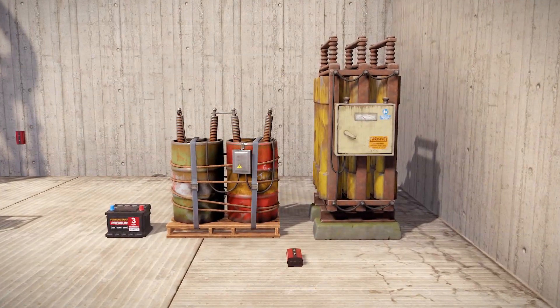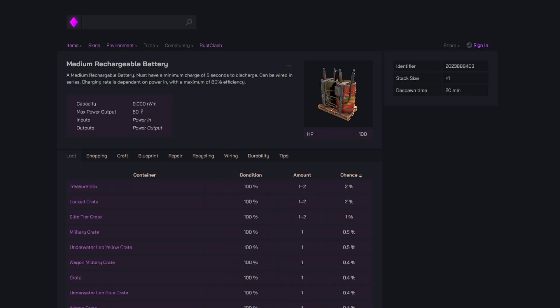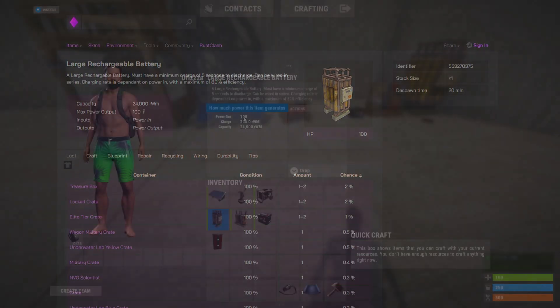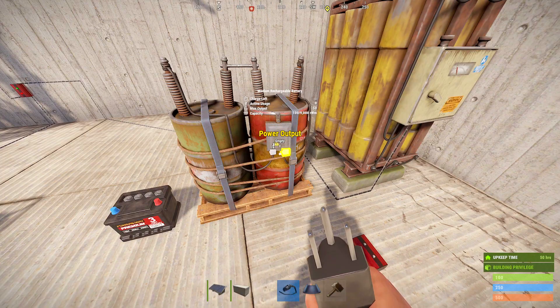The next most important thing to learn about is the batteries, and there's three different sizes that have three different capacities. There's the small battery, which works best with solar panels and has an output of 15. The medium battery, which has a maximum output of 50. And the large battery, which works the best with the wind turbine and has a maximum output of 100. When you're in game, you can click on the items to see all of these numbers, as well as when you hover over them with the wire tool.